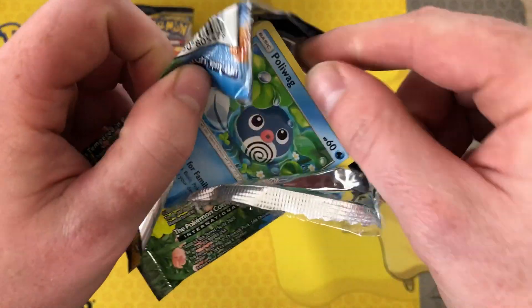Maybe another green in the middle. Got Darkness Energy, Chip-Chip Ice Axe, Tyrogue, Janine, Poliwag, Inkay, Tentacruel, Drowzee, Cubone, Croagunk reverse, and behind that just a Volcanion. No!